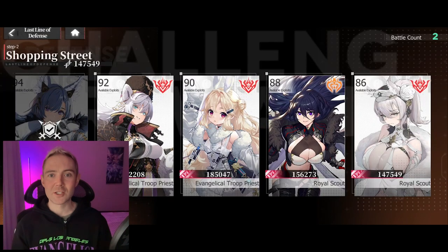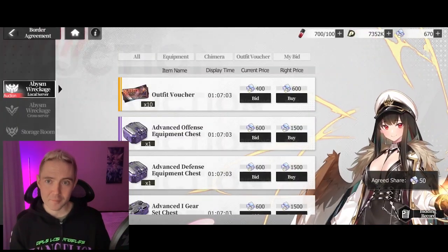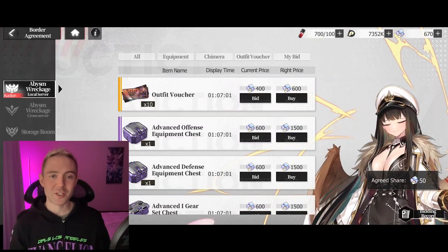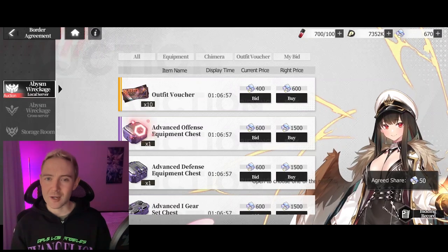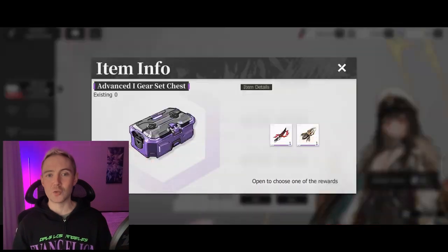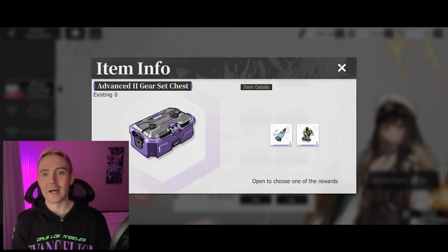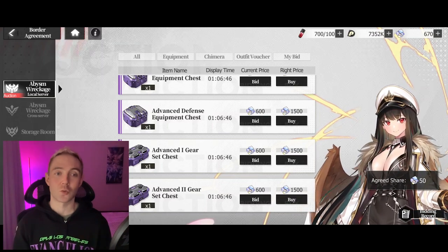Some days of the week the Border Agreement shop opens for the Abyssum, and you can get some pretty good stuff in here. But if you're free-to-play or even just not a big whale, I don't really recommend spending your currency here — save it for doing pulls in the gacha for units or weapons.